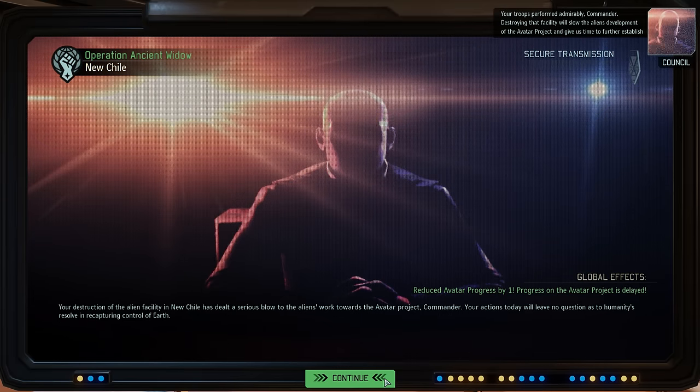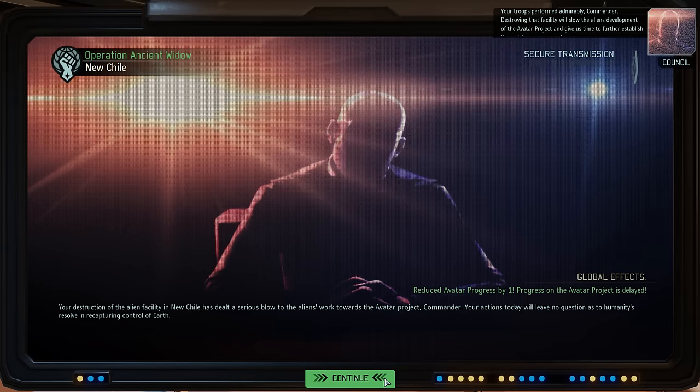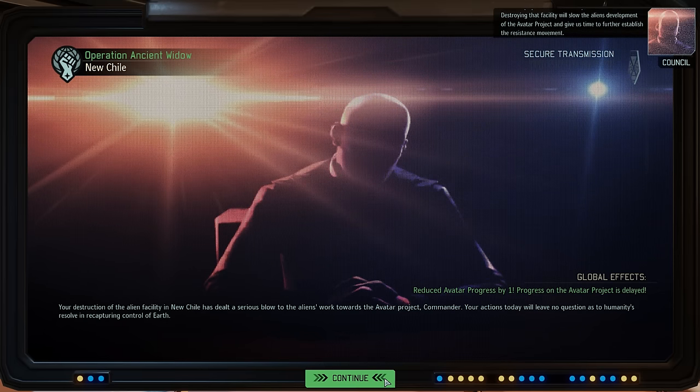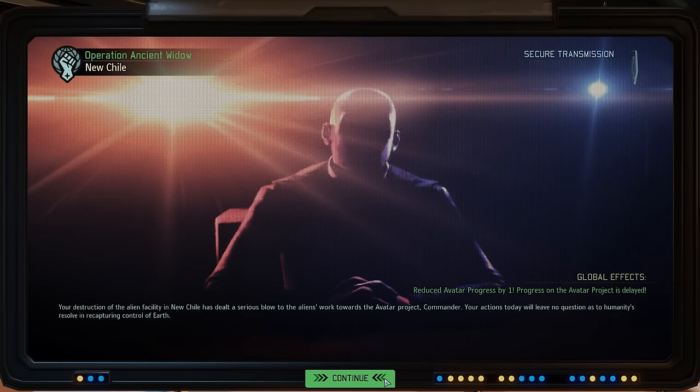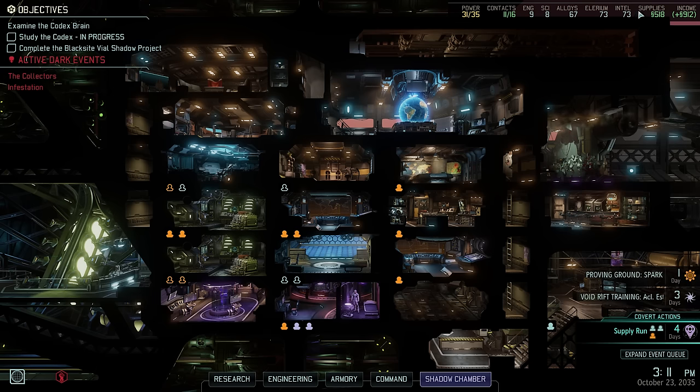Your troops performed admirably commander — destroying that facility will slow the aliens' development of the Avatar Project and give us time to further establish the resistance movement. We have removed one more block of progress from the Avatar Project. Even though we are now warned about having low intel, I don't think there is much to be concerned about — we will start placing more radio relays soon, and for the rest of the game it will only cost 80 intel per region to make contact. At 73 intel currently it shouldn't be too difficult to bridge that narrow gap.